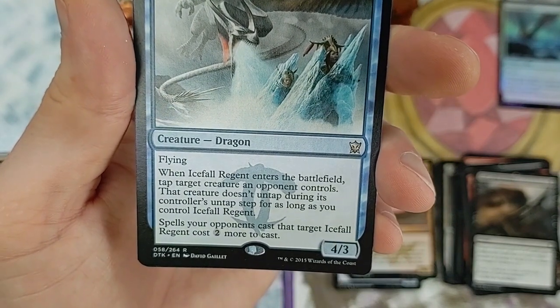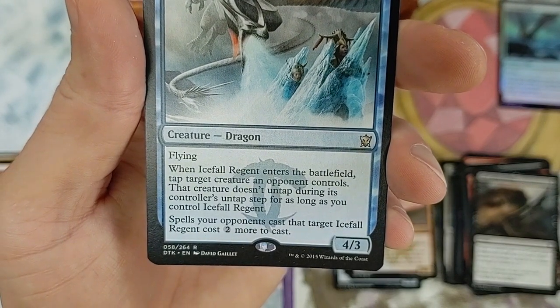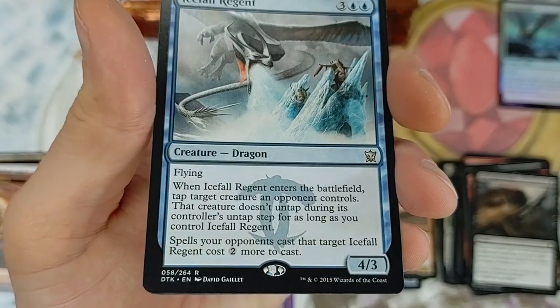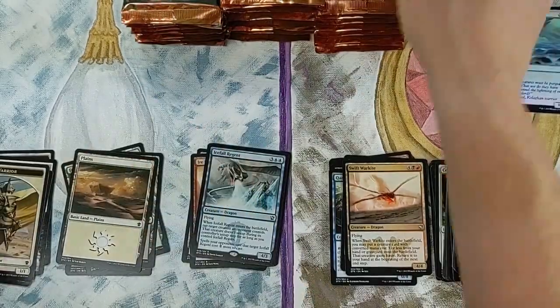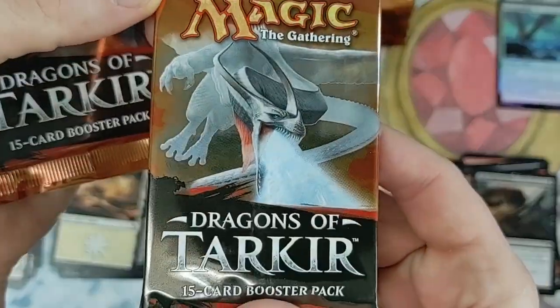Ice Fall Regent - not bad for a dragon. When Ice Fall Regent enters the battlefield, tap target creature an opponent controls - that creature doesn't untap during its controller's untap step for as long as you control Ice Fall Regent. And spells your opponents cast that target it cost two more to cast. Pretty cool - this set is filled with dragons.